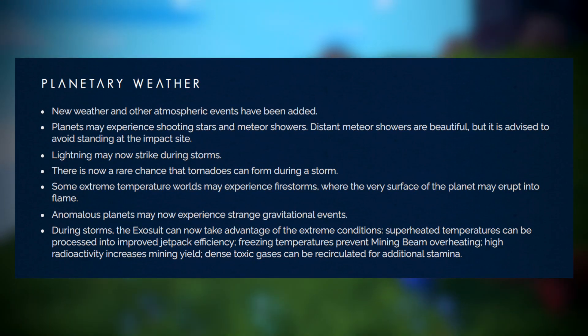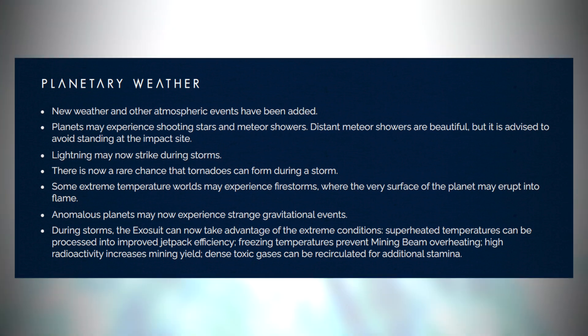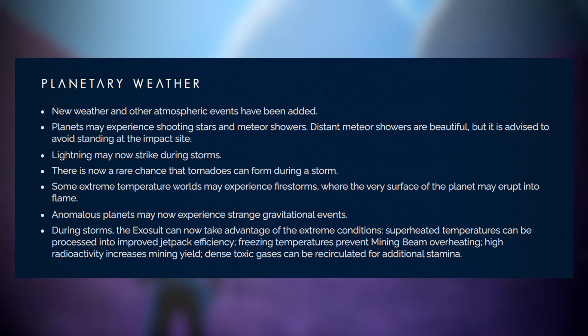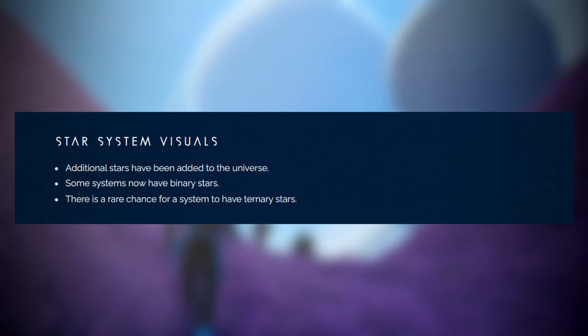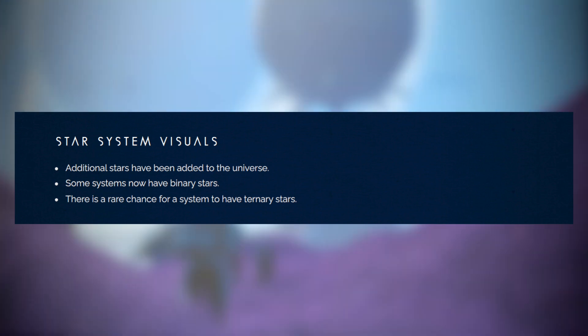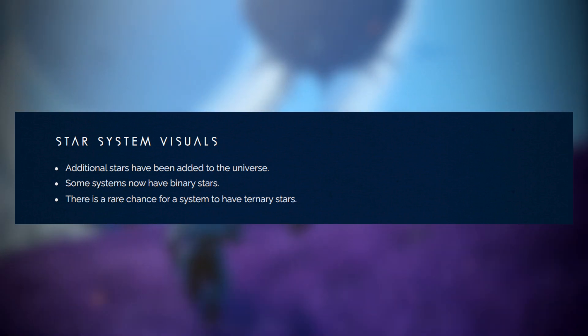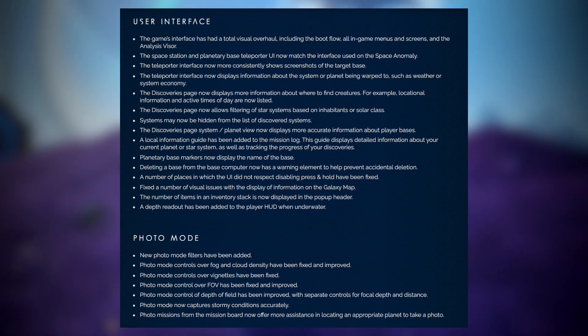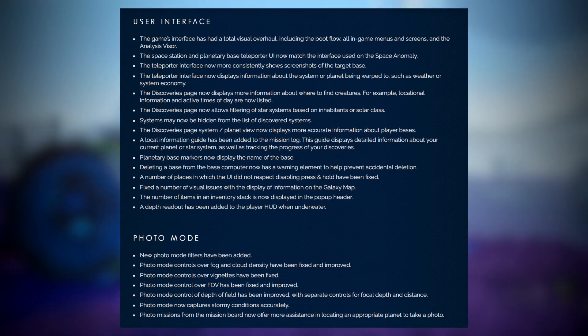Cloud rendering has been improved; cloud formations now match the atmospheric conditions seen from orbit, and cloud coverage now varies more and is affected by storms. But storms aren't the only weather changes, as shooting stars and meteor showers now occur, lightning will strike during storms, and tornadoes and firestorms can even happen. Additional stars are being added to several star systems to create binary systems, as well as making some systems ternary systems, which means they'll have 3 stars. The game's UI and photo mode have both had massive overhauls, as well as 43 additional fixes on top.